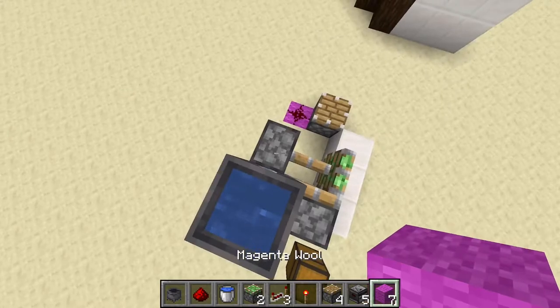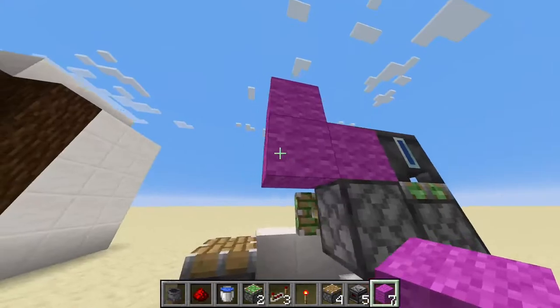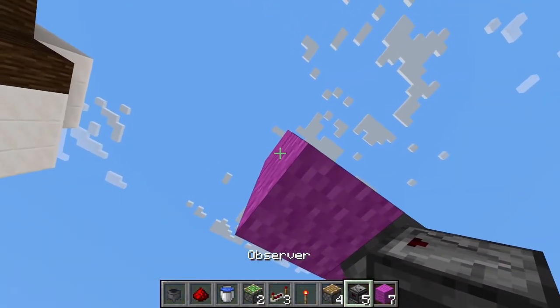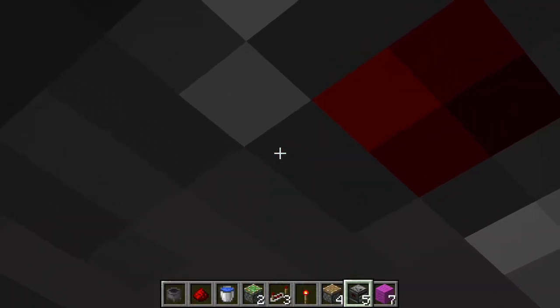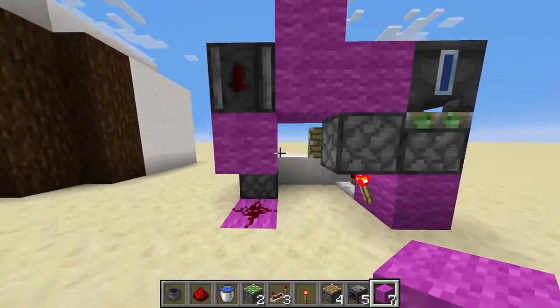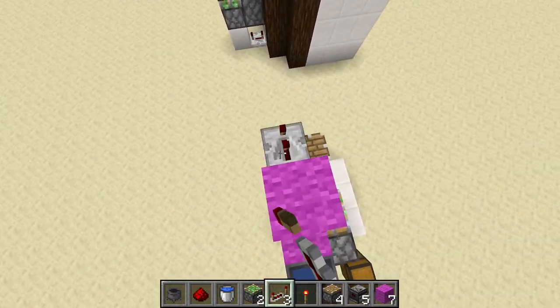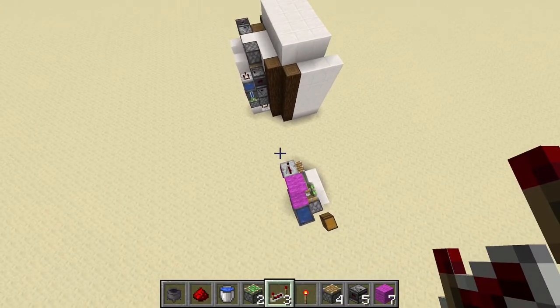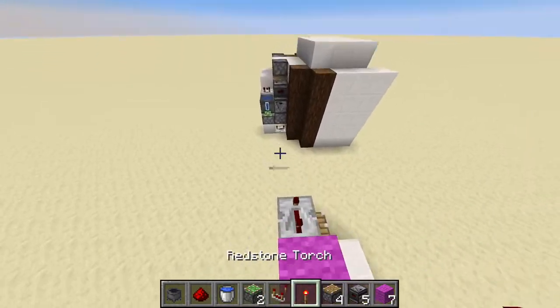Take your magenta wall, place one here. Place a temporary block here, go up like so, and take an observer with the dot facing downwards, into a magenta block that we're going to place here. Break the temporary block. Take a redstone repeater set to three ticks if I'm not mistaken, and take your comparator and place it here.